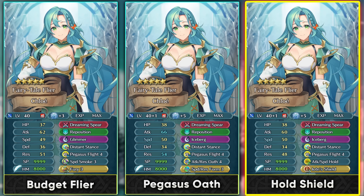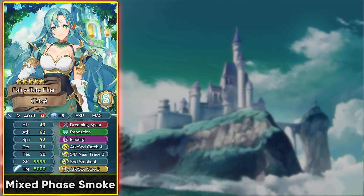You can also run IO Shield Sacred Seal against archers and Attack Speed Hold to stack attack and speed debuffs with Pegasus Flight. Plus Speed IV is her best IV since you need to win the visible speed check to trigger Pegasus Flight debuffs. You can also use Attack Speed Catch 4 instead of Distance Stance and run Speed Smoke 4 for both phases. Regular damage reduction from Smoke 4 is calculated before flat damage reduction.